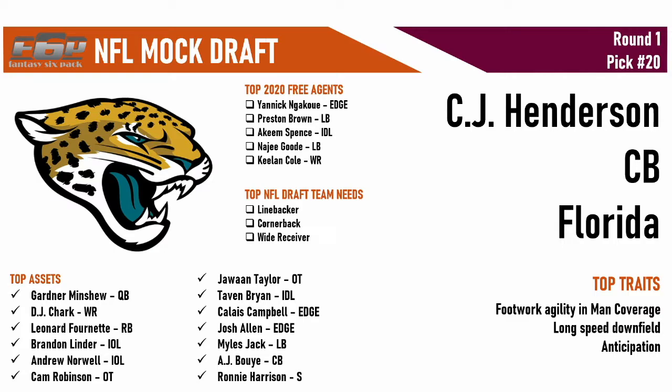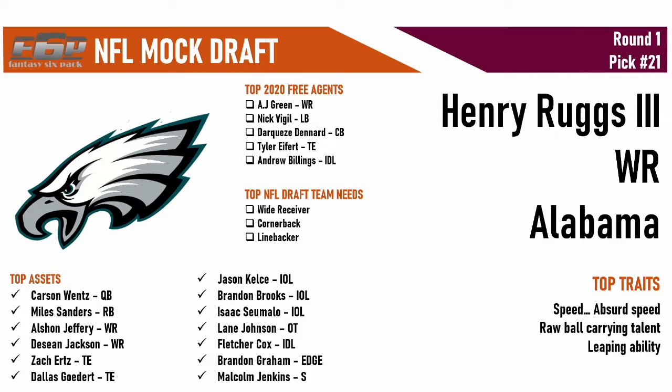With the twenty-first pick, the Philadelphia Eagles take Henry Ruggs III, wide receiver out of Alabama. He's a speed guy — a track-speed candidate to break the 40-yard dash record at the combine. He couldn't slide any longer. This team could turn into a track team — they've already got DeSean Jackson, Miles Sanders is fast, and now Ruggs. Wentz has a nice deep ball to get Ruggs downfield. He'll be dangerous on jet sweeps too. Speed kills at the next level.